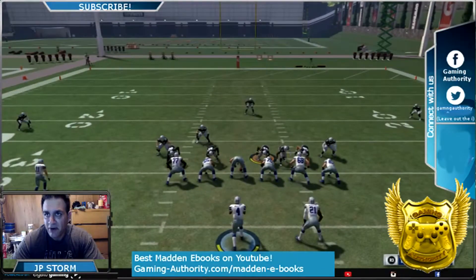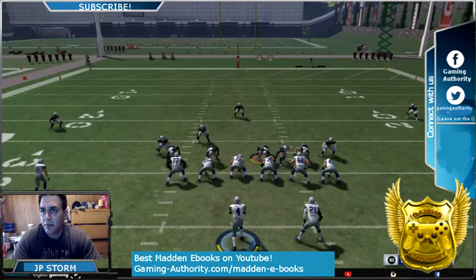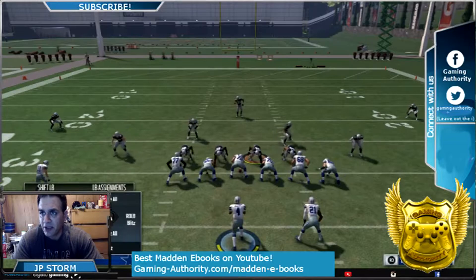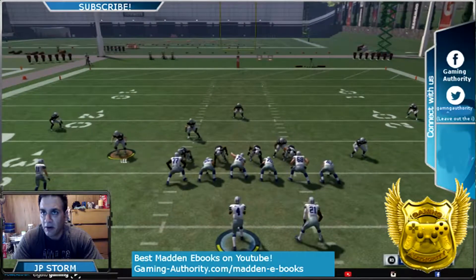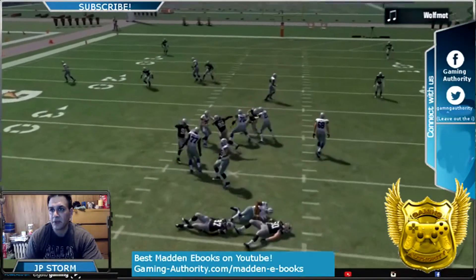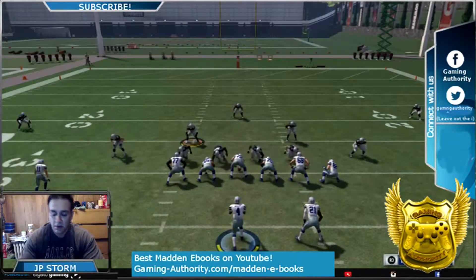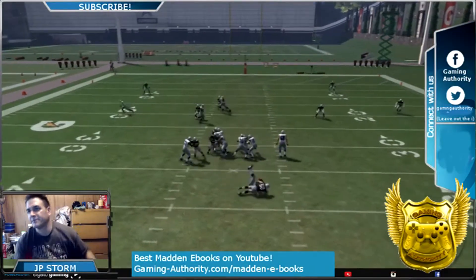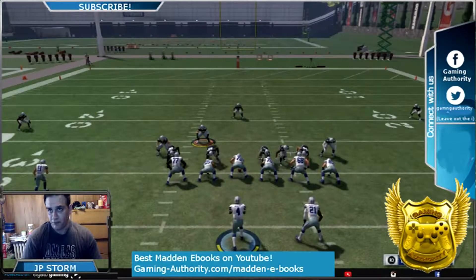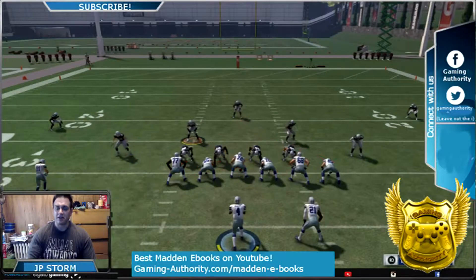So what you want to do is a baseline: if your linebackers are out wide — which they're not here, but baseline — pinch your defensive line, slant them to the left, spread all linebackers, and hop with your left outside linebacker. This guy should be out wider. It should look something like this. We're going up against the blocked running back. Look at that — that is a fast edge blitz sending five.